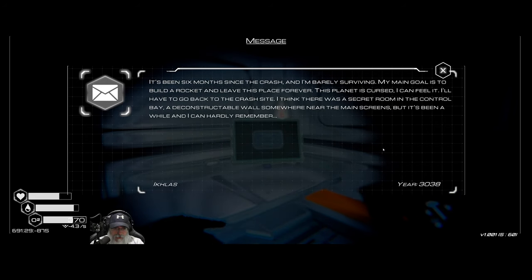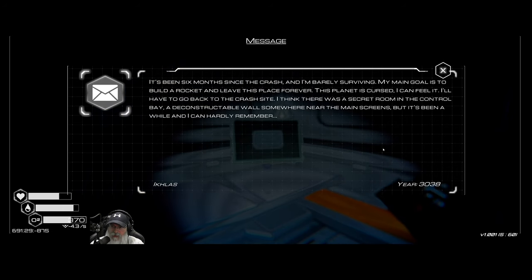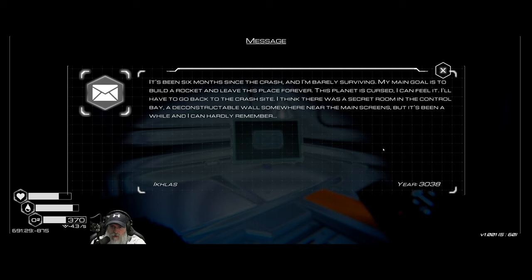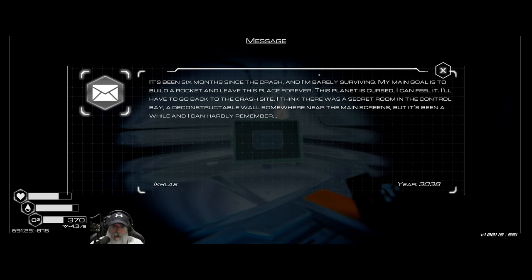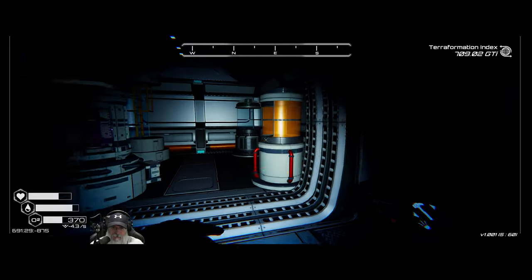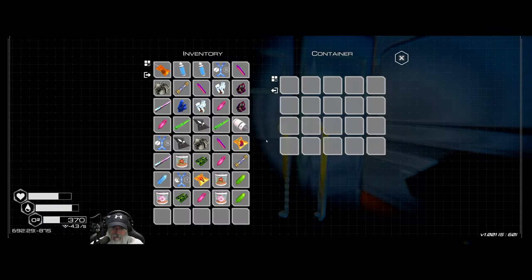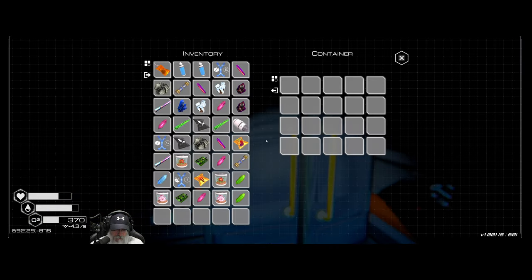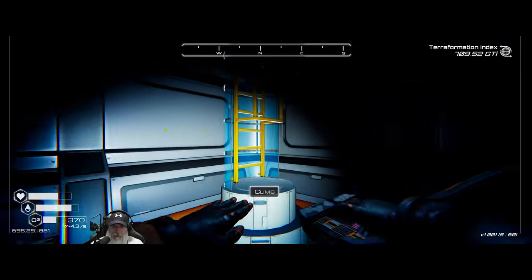This note is from Iklas: 'It's been six months since the crash and I'm barely surviving. My main goal is to build a rocket and leave this place forever — this planet is cursed, I can feel it. I'll have to go back to the crash site. I think there was a secret room in the control bay — a deconstructible wall somewhere near the main screens.' Basically he's giving us a clue about that deconstructible wall we found in the desert ship.